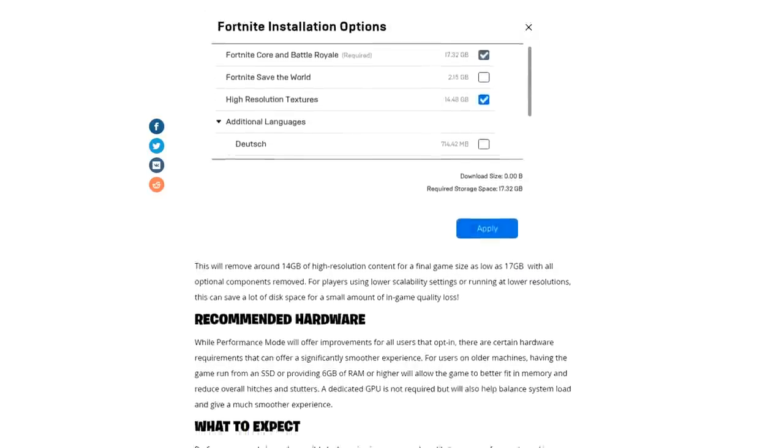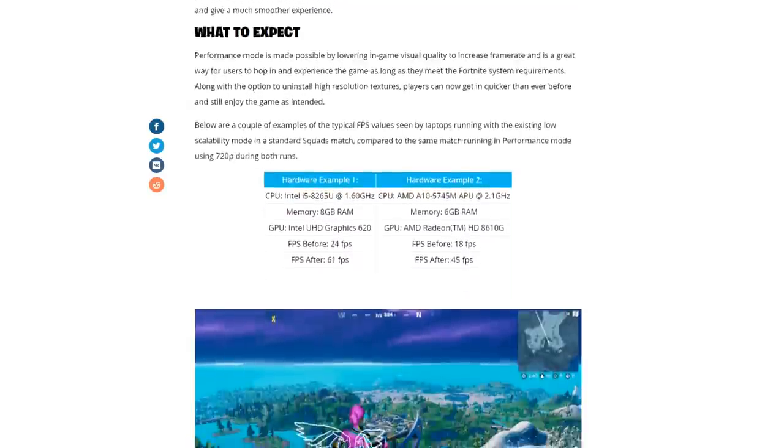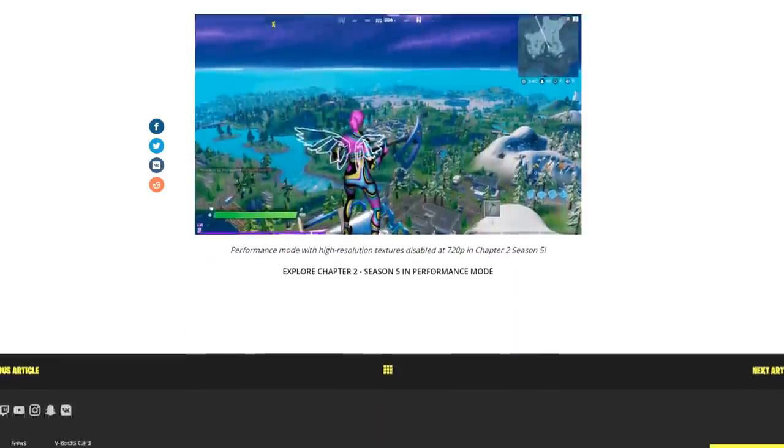If you turn on the setting and remove the high resolution content, your game will run way better and hopefully you'll see some insane FPS gains. I'll be giving it a shot myself and I'll probably be posting a video with my findings tomorrow, so keep an eye out for that. Anyway guys, that's all I've got for today — thank you all for watching, hope you have a great day, peace.